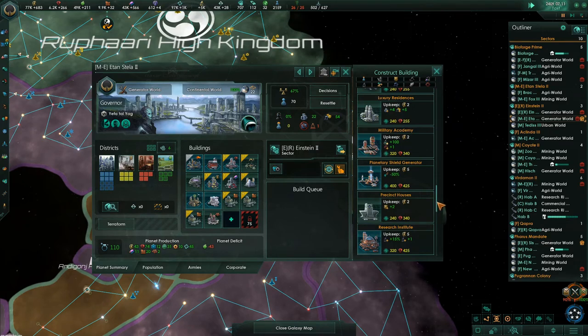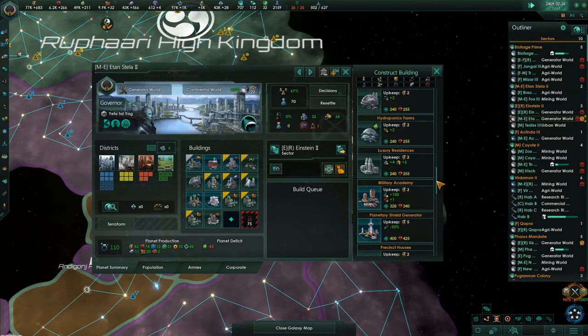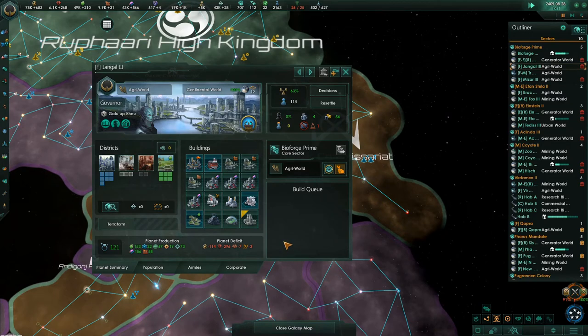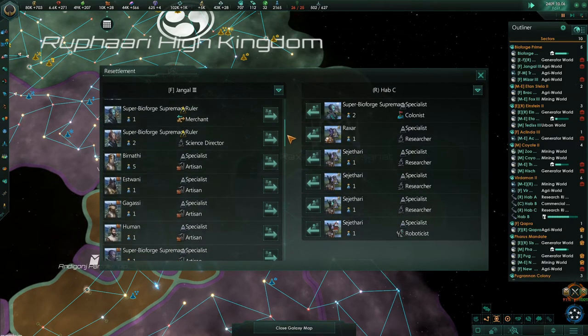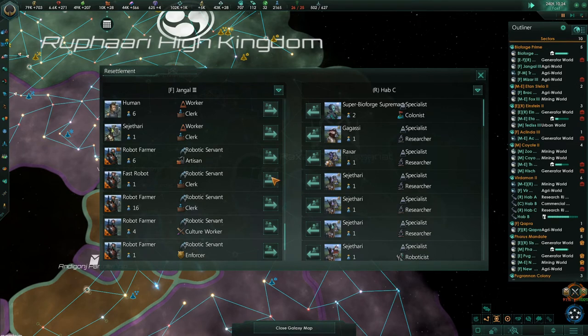Galactic stock exchange. This planet has got a lot going on. We still need motes but now we're after 10 crystals — that's nice. This planet is done and there's the population growth, so what we need to do is resettle some people. We could resettle a few to one of the Habs — Hab C. We got an unemployed worker, and then we could move a fast robot there.